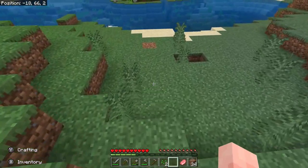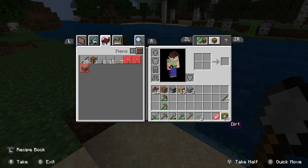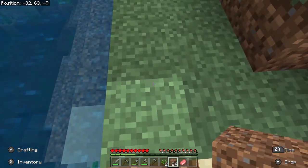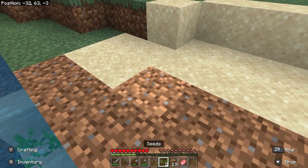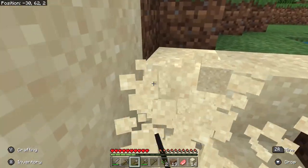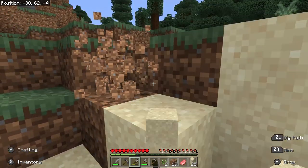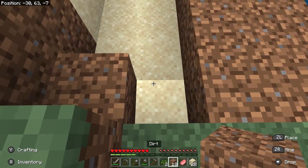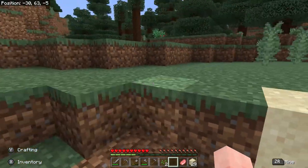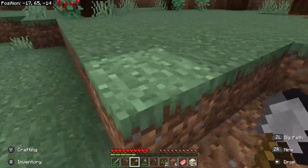We could plant that oak sapling in the ground with ZL and a new oak tree will grow there in time — very sustainable. We're going to build a little farm here, but this sand is sort of in our way. So we'll take some dirt and place it down — holding ZL and walking forward places all those dirt blocks. You can't plant crops in sand but you can plant them in dirt; that's one of the many rules of Minecraft. Four rows is as far as you want to get from the water.